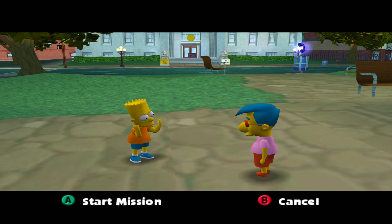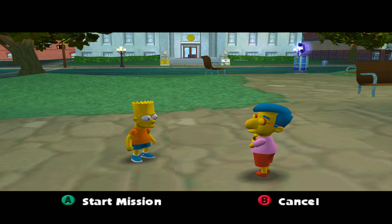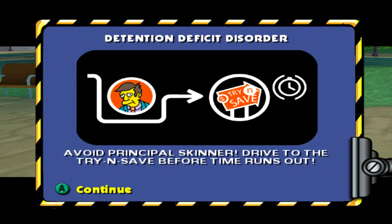I got to get the new Bone Storm or I'll be as uncool as Milhouse. Milhouse says: 'I'm standing right here, Bart.' Then he warns us: 'You better get out of here, Bart. Principal Skinner's looking for everyone that skips school today. And when you're caught, it's expulsion, Bart. Expulsion!' So the objective is to avoid Principal Skinner and drive to the Try-N-Save before time runs out.